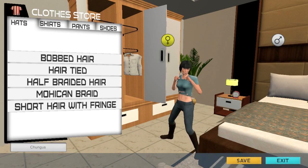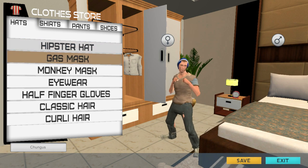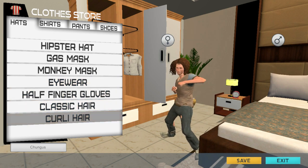You can be a girl one, boy one, whatever. Got a hipster hat, gas mask - I'm always a fan of gas masks - monkey mask, eyewear, classic hair, curly hair.